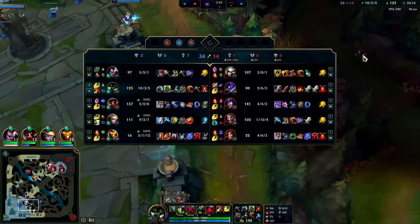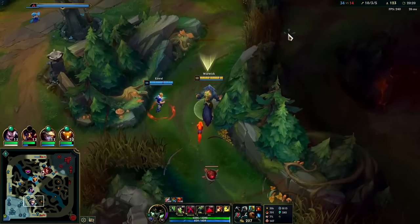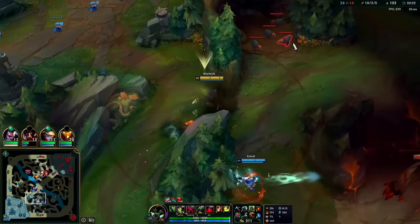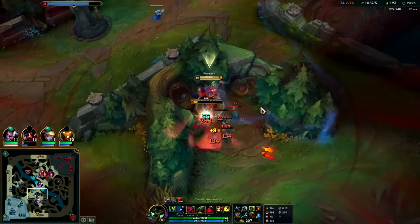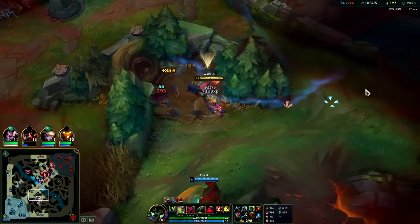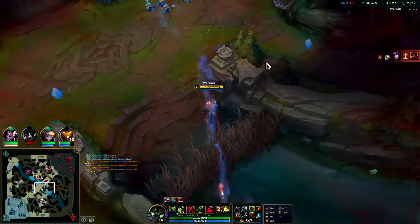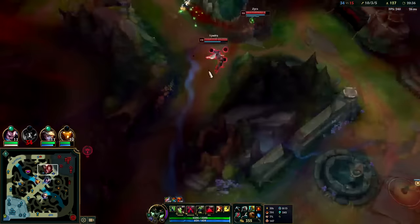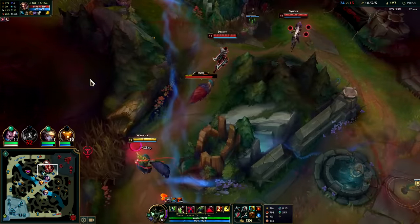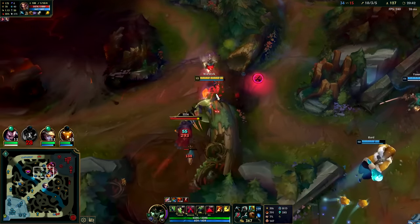Ezreal should go take her AD carry, he's really fed. Yeah he should take it. There's only so much I can do — you can see with Syndra, she's such a strong wall against us. If I R anyone she knocks me off them and chunks me. Surprising he also didn't take that R.